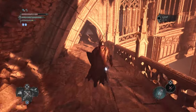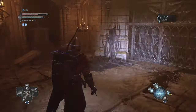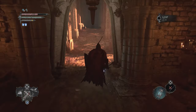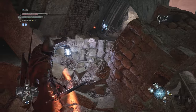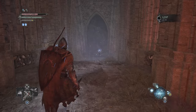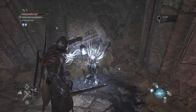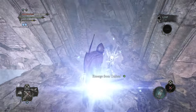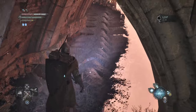Next, follow the perch all the way to the end and you will come across a locked door — you need the Skyrest Bridge Key. All you need to do is head over here, go into umbral, and drop down into a secret area where you will find the key. I'm not doing it the most efficient way as I actually discovered this by accident, but this is where you have to go.